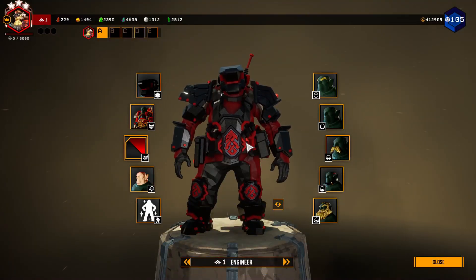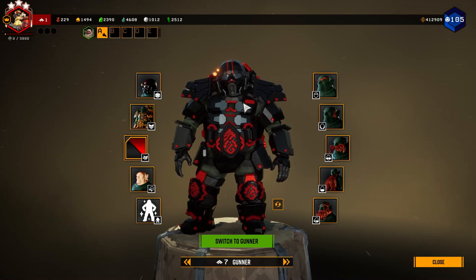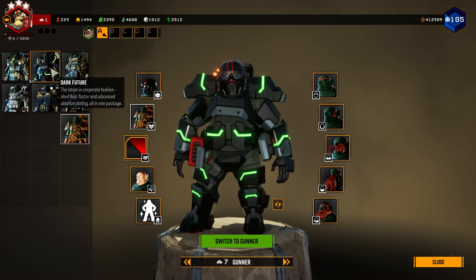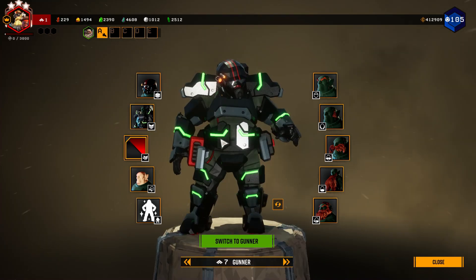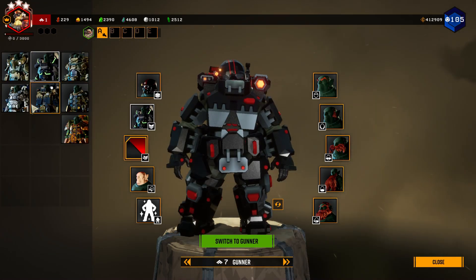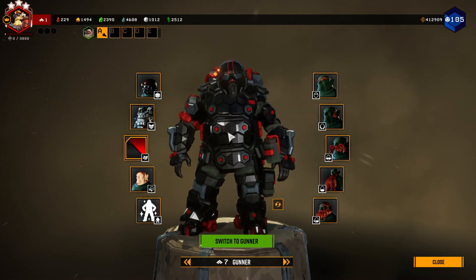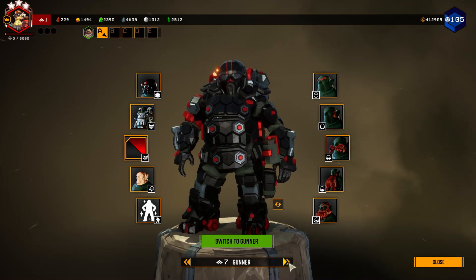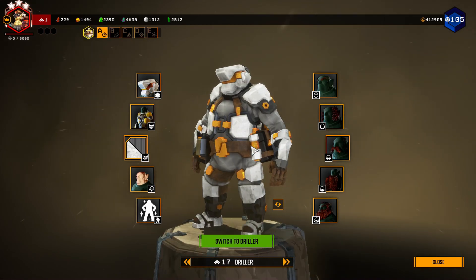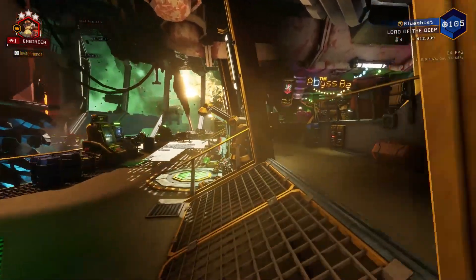My engineer looks really good with three stars! While we're here, if you're interested in my drip - here's my engineer, here's my gunner who literally looks like a Star Wars Death Trooper. I kind of want to change it though - yeah, this one looks better for him, it's literally a Death Trooper, it's so cool. And then my scout - he could look better - and of course my driller boy. With that being said, that is going to do it for today's session - rock and stone!